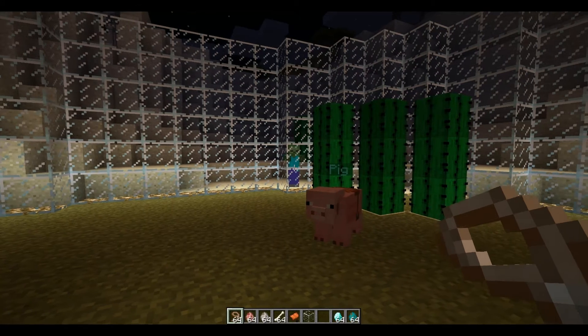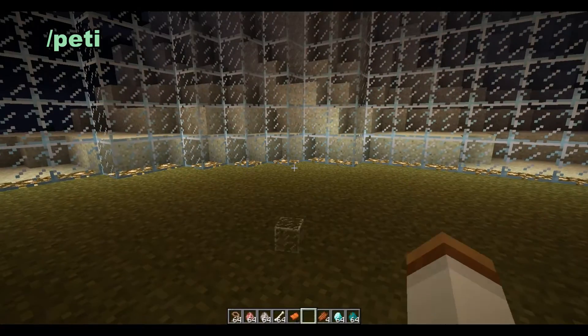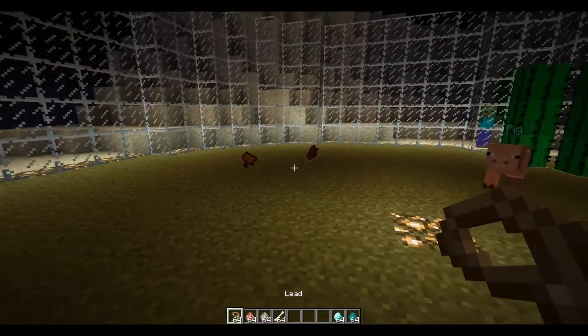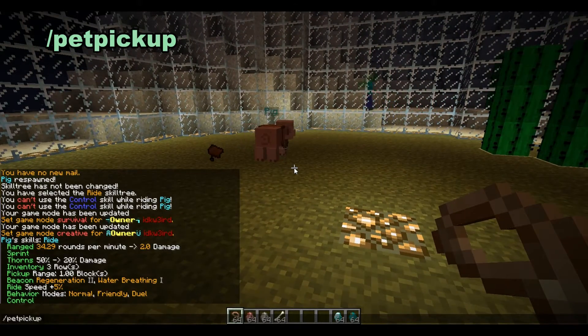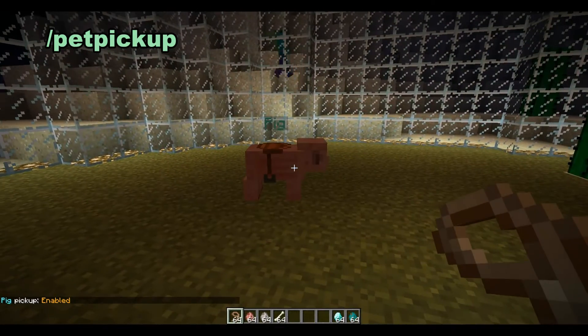Let's check his inventory right now — 'pet inv.' This is the pet inventory and this is some stuff he just picked up. Let's throw some more down so you can see, then tell him to go pick it up. 'Pet pickup.' And now it's turned off — and he just picked all that up.